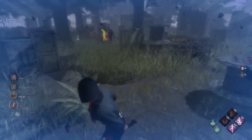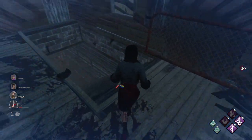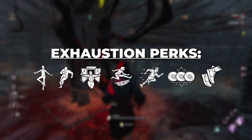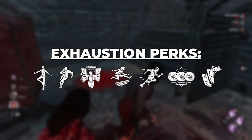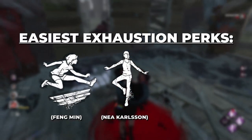The first tip is actually not even in the match — it's know your build. The perks you bring into a match play a massive role in how you will survive in chase. The most powerful perks a survivor can bring are exhaustion perks, which give you some sort of speed boost and or stun the killer in some way. Three examples of easy to use exhaustion perks are Balanced Landing, Lithe, and Overcome.